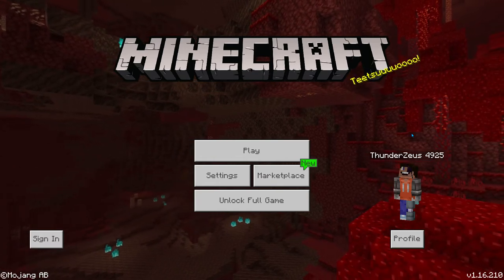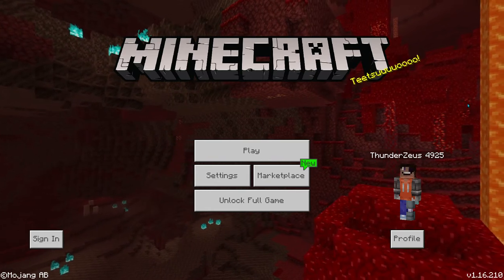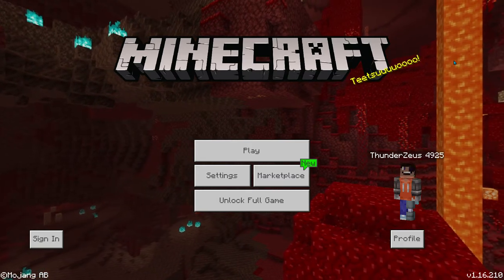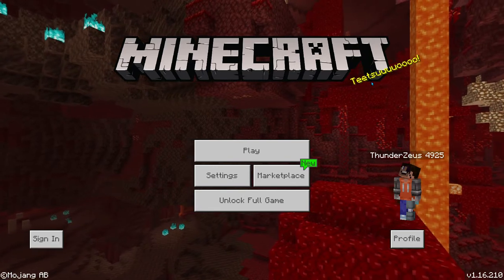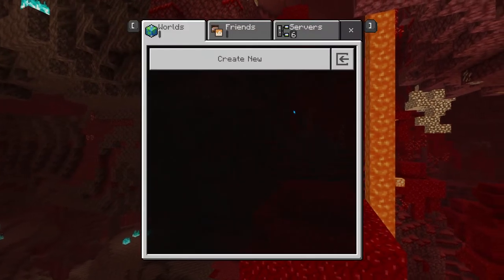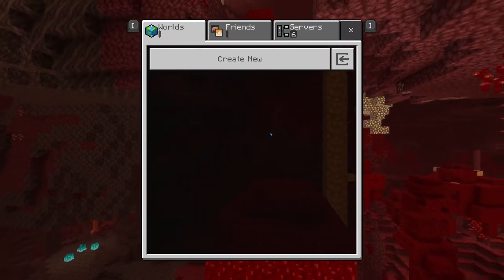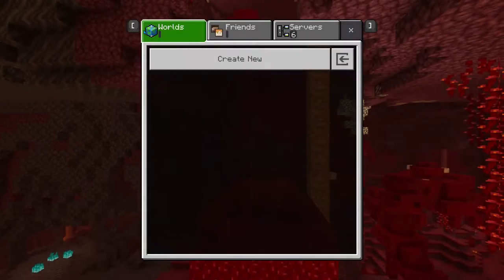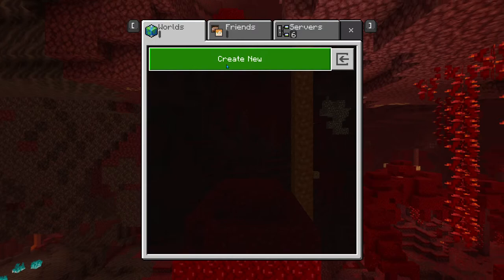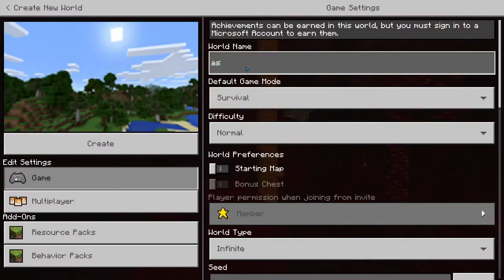So let's go ahead and start. If you're on the same seed, click Play, and if you have any worlds here you can delete them if you want — but if the worlds are important to you, don't delete them. Do you see this Create New button? Click that, click Create New World, and name it whatever you want. I'm gonna name it Tutorial World.